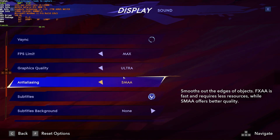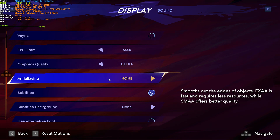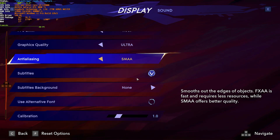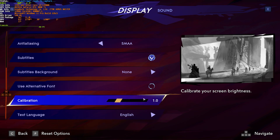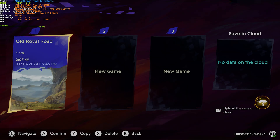Graphics quality and anti-aliasing are the only two options we get, for which we have normal, high, and ultra, and for anti-aliasing we have none, FXAA, and SMAA. For now, I'll start on ultra and SMAA just to get a baseline for performance, but other than that we have no more control. I'll head back and continue my game.